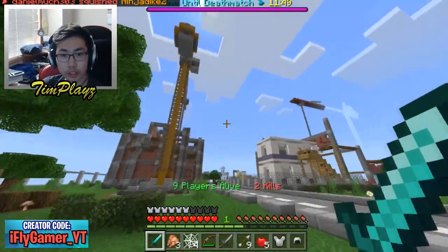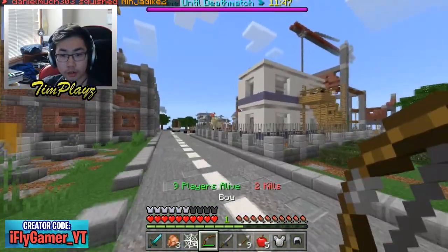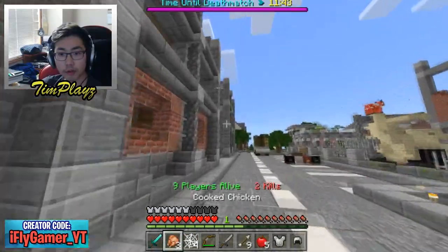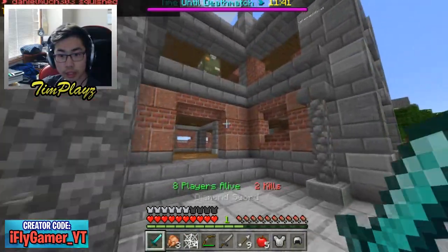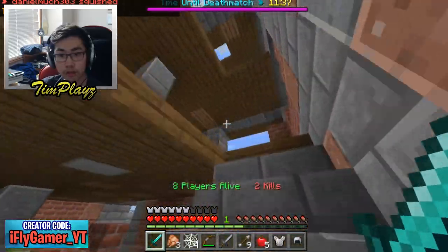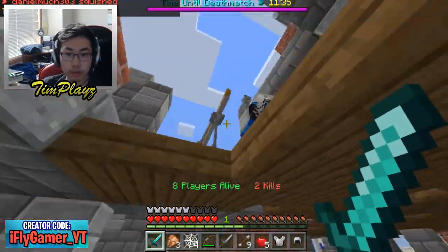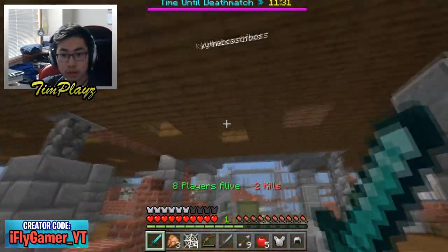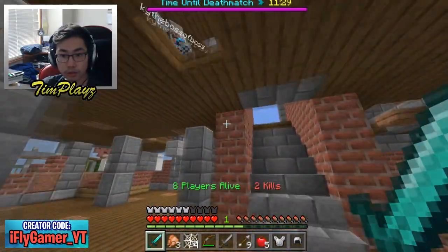There should be like a beacon on it probably, or maybe it's just always in the middle. I need to learn this game more before I keep playing. There's a guy up there — can we get him? Will this be our third kill? There's a staircase up there, I see him. He's probably gonna drop down one of these holes.